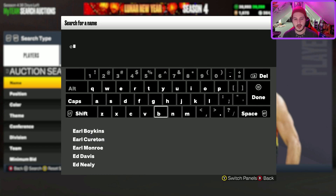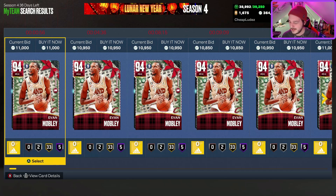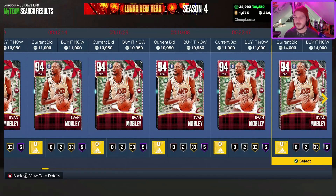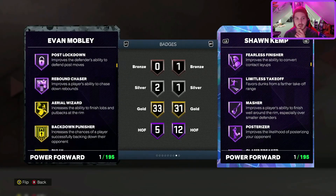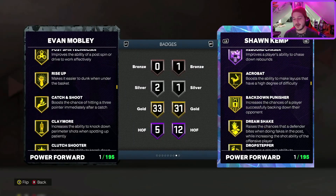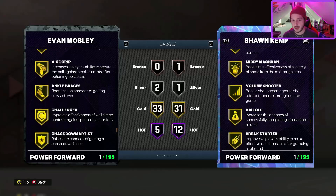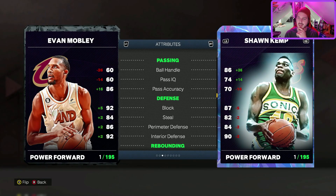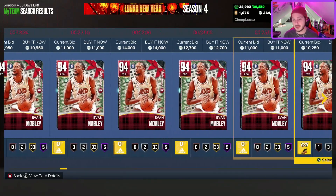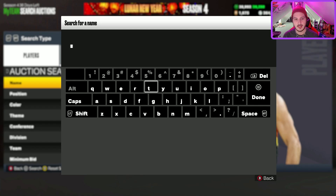Number 8: I'll be completely transparent — the only reason Evan Mobley is this high is because of how bad the power forward/center position is. His jump shot is on slow but not as slow as you'd think. He plays fantastic defense — a little skinny, yes — but he's got HOF Anchor, Clamps, Menace, Post Lockdown, Rebound Chaser. He's a really solid three-and-deep big man at either center or power forward; I think he's slightly better at power forward. The 60 ball handle is his main detriment, but the defense is clean and the jump shot is easy to time.